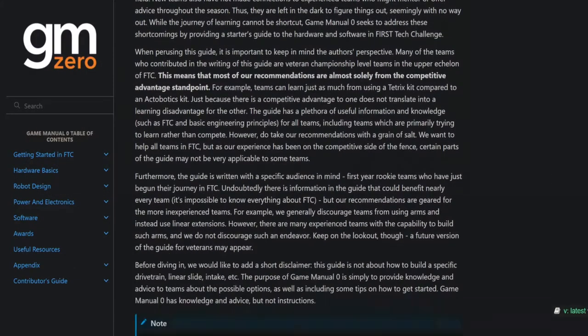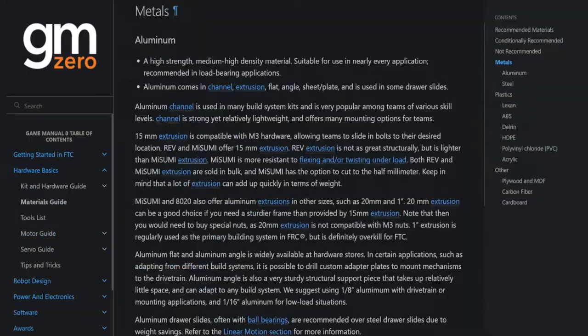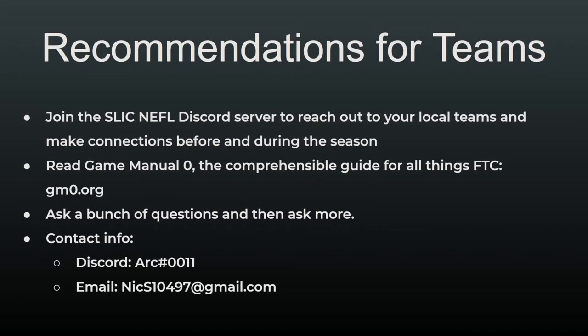We also recommend reading Game Manual Zero. It's the comprehensive guide for all things FTC, and you can find it at gmzero.org. Also ask a bunch of questions — and then ask some more. If you'd like to ask me questions or get connected into the Slick Discord server, you can reach out through any of the contact info on the screen.